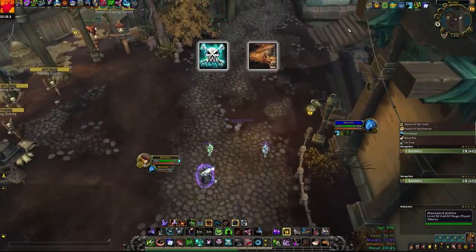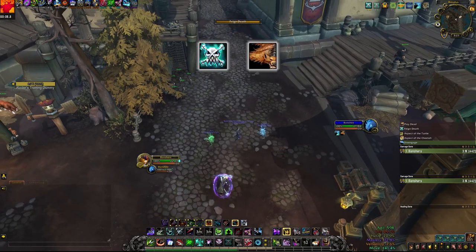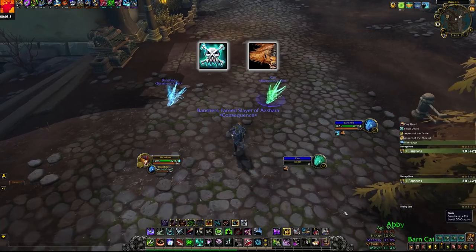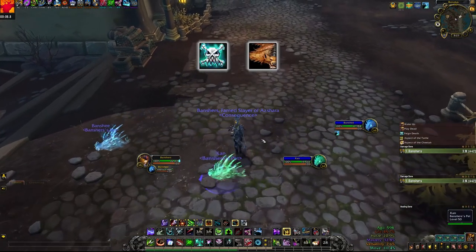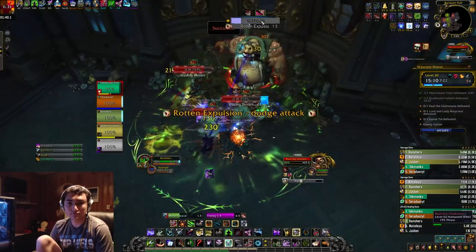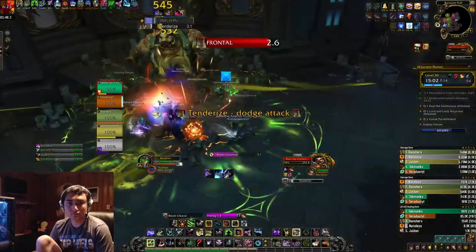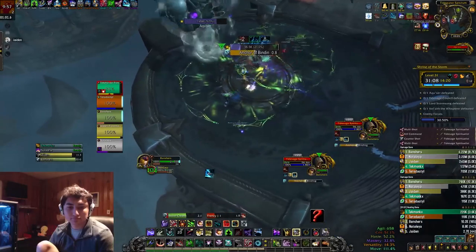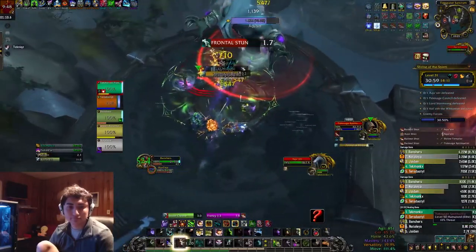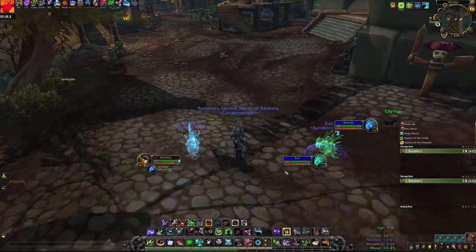Your most important utility spell is Feign Death, and also by proxy Play Dead. Play Dead is learned from a book you can buy at the Trueshot Lodge to make your pets feign death as well. At face value, the spell lets you drop combat with any mobs you're in combat with. However, at a more advanced level, it also disjoints any spell cast on you since you're dropping combat, leaving a ton of room for very high skill plays. For example, in Waycrest Manor when fighting Raal the Gluttonous, when he's using Rotten Expulsion on you, you can Feign Death it and he just won't cast the ability — meaning there's no spit on the ground and the blobs won't spawn at all. Another good example is Aqu'sirr in Shrine of the Storm, where you can Feign Death his Undertow and stop a ton of damage intake. You can also use Feign Death to set up Camouflage, since you can only use Camo when you're not in combat.